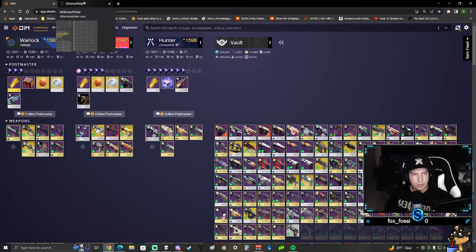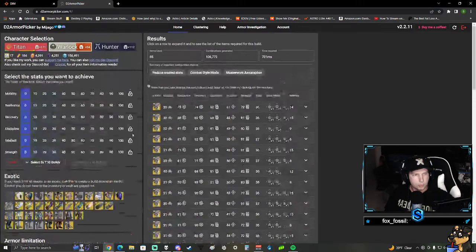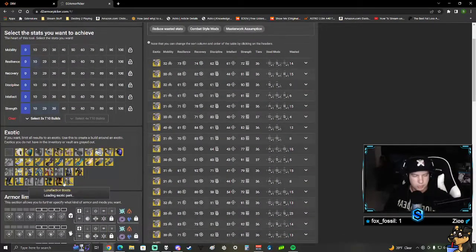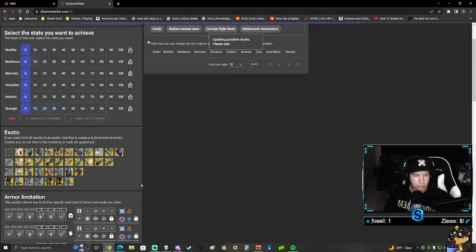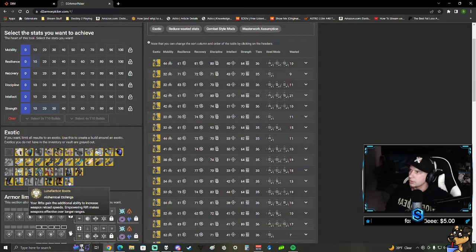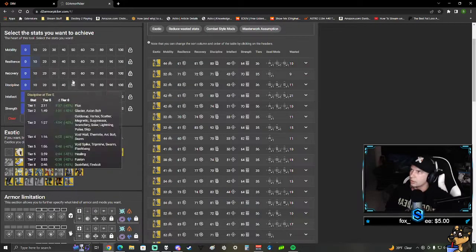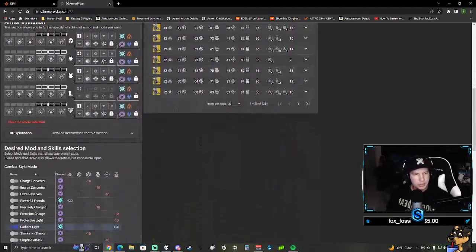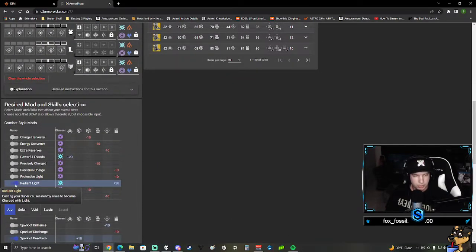DIM is super useful - basically anyone that plays Destiny, I highly recommend setting up DIM. With DIM you can actually set up a build by using D2 Armor Picker in conjunction. Say I wanted to make a PvE build - like a Lunafaction Boots PvE build. This is selecting my Lunafactions right here from the exotics.